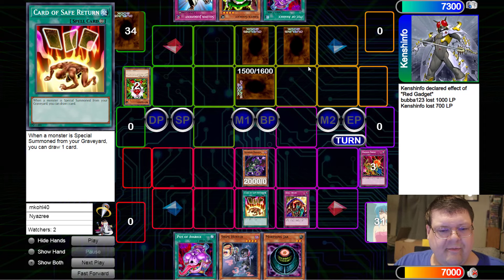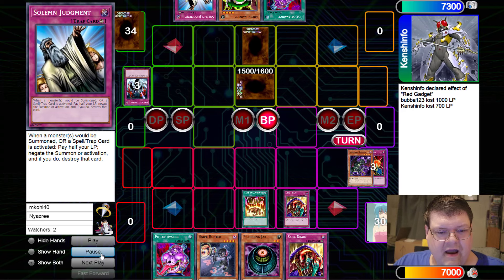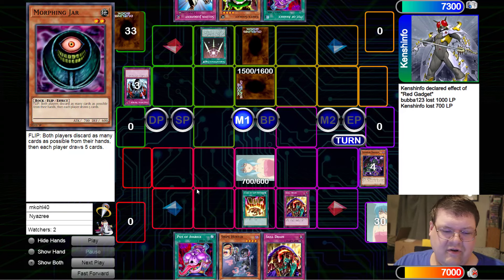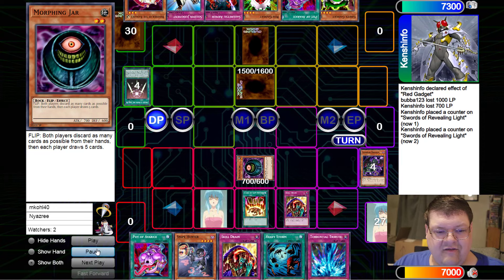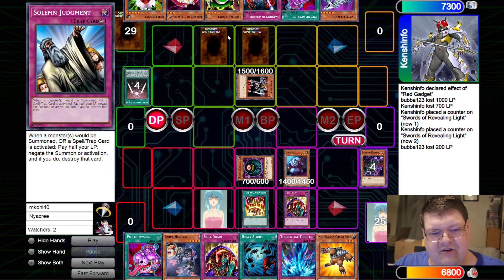We'll swing on over and take 700. They set the Sakuretsu Armor. They drew a Judgment for turn. Go ahead and swing on in, get Sakuretsu, pass turn. Here comes the Swords of Revealing Light. I really wish we could resolve this Morphing Jar right now, but that's fine. Nice heavy storm top deck. A lot of draw-passing here, as you can see. We finally got a Giant Rat - we'll go ahead and swing on in and take 200 damage. More set passing. We finally have a Judgment active here.